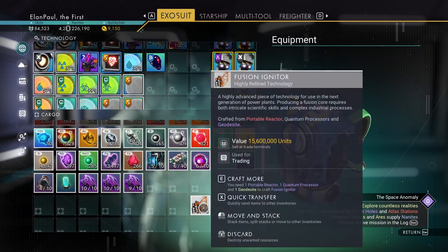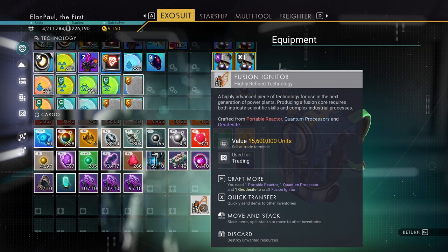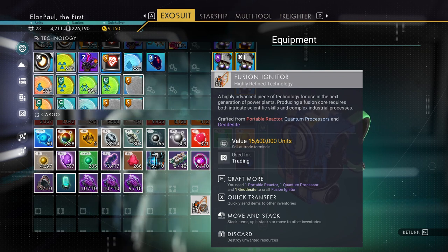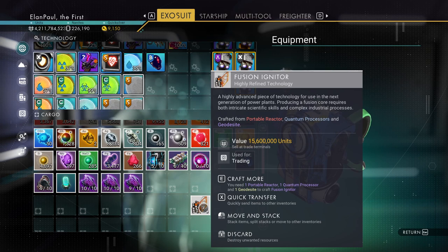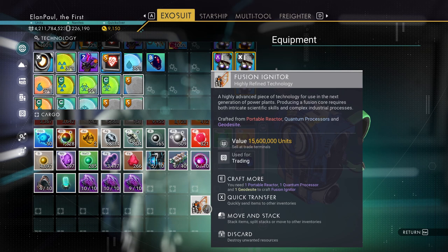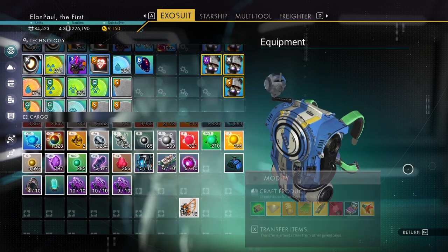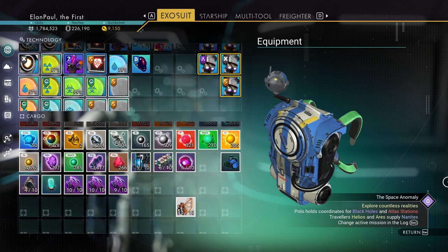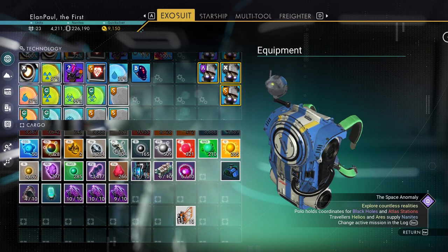Very valuable piece of equipment. You can't buy it from a space station. You really can't get it any other way other than to craft one. This takes a lot of items to craft. So, what I'm going to do here is I'm going to pause this for just a second, and I'm going to see if I can include a screen over to one side here.